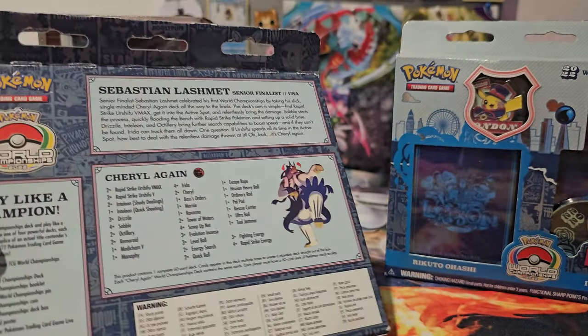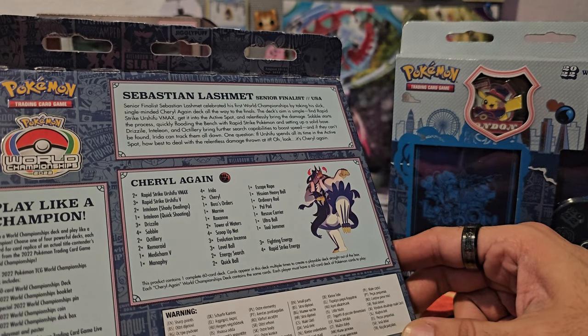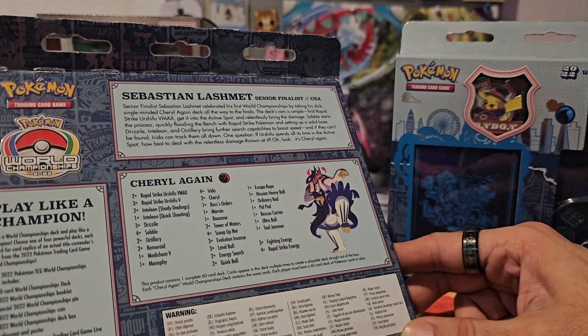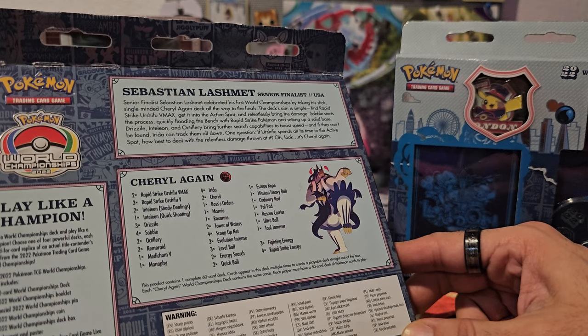And inside it has — oh wow — it has a playmat and poster, a deck box, a coin, a pin, and a 2022 World Championship booklet.